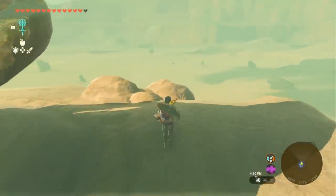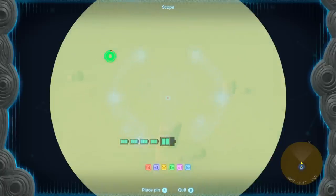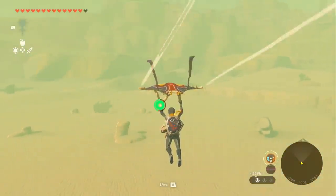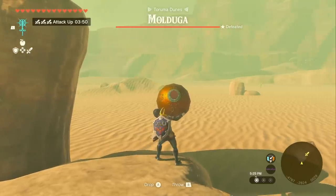You can launch out of the Gerudo Highland Skyview Tower and fly your way south to this shrine location right here. And from this shrine location, we can turn around just a little bit and launch yourself up in the air with a rocket. Then we can activate our glider and aim for this little perch right there.